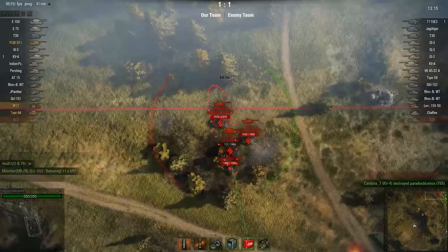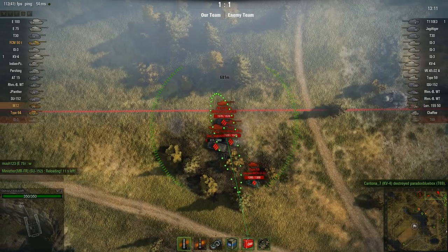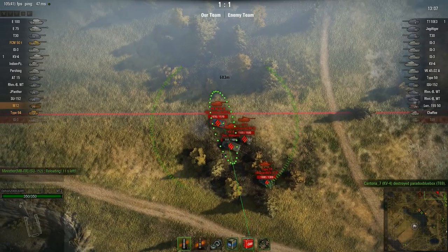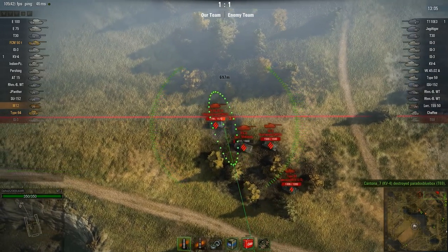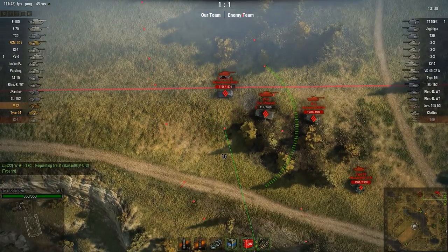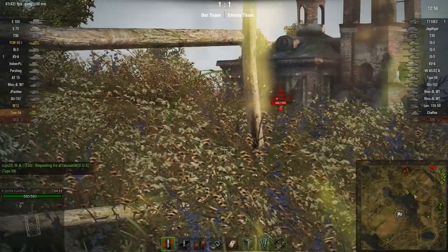We're going to look at the M12 view again. He has plenty of tanks to shoot at. He should just shoot right there in my opinion - he could have hit something - but he's going for the VK, hoping for him to stop at some point. He fires but it is way too short. There's a small hill there if I remember correctly.